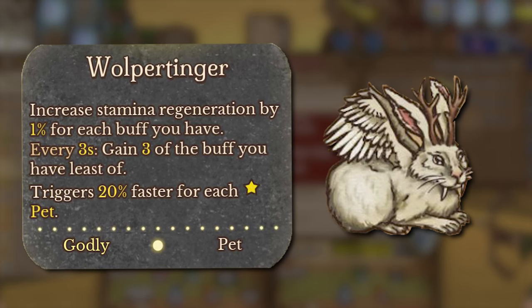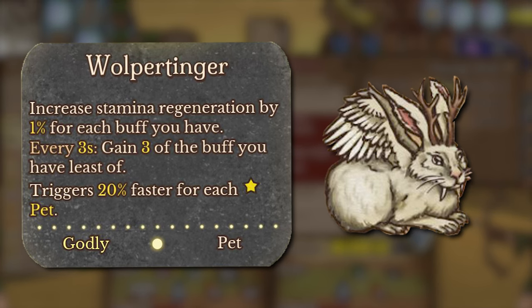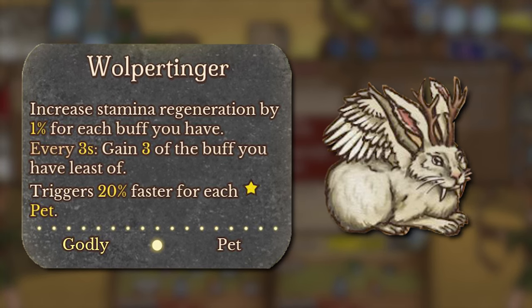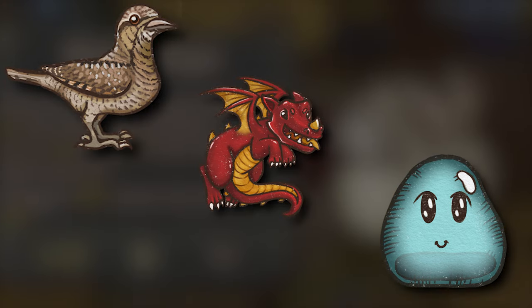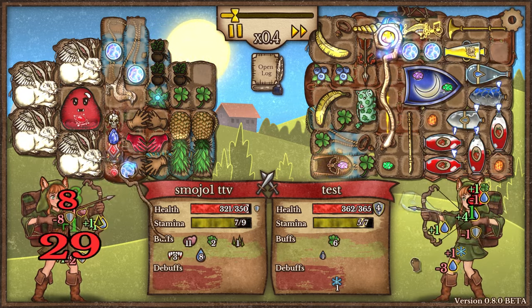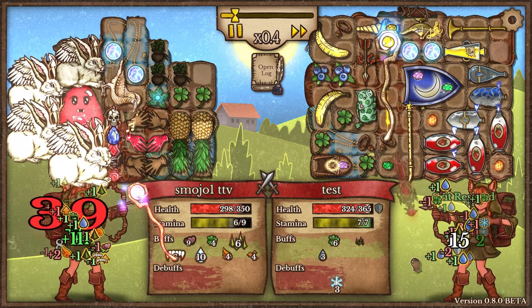The bunny increases your stamina regeneration by 1% for each debuff, and after 3 seconds it will give you 3 buffs. If that wasn't enough, it also triggers 20% faster for each pet item that you have inside the star slots. For reference, the Goobricks, the dragons, and the bird count as pets. This bunny is every Bloodthorn user's dream because it practically generates you infinite stamina along with giving you random buffs to back you up.